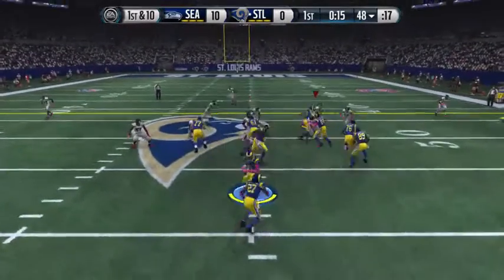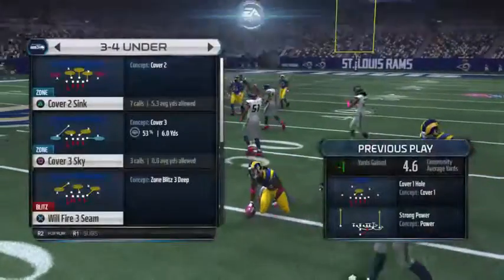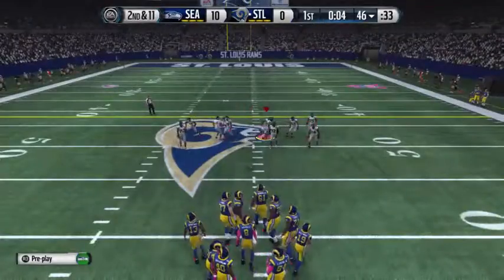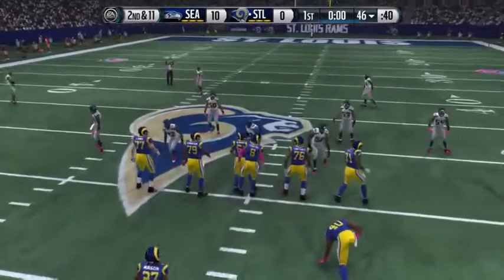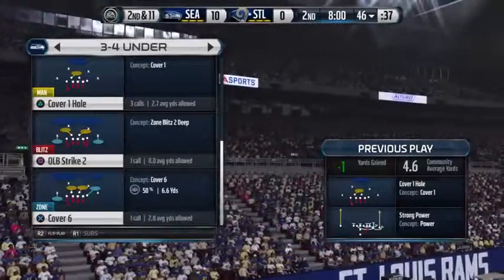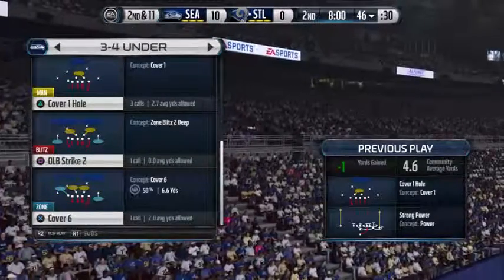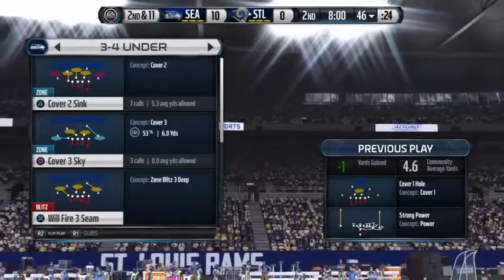Bradford lining up in the pistol — they'll go ground and this ends up as a two-yard loss. Here's the Seahawks defensive lineup — they are the best in the league against the run. The Rams still possess the football as we begin the second quarter.